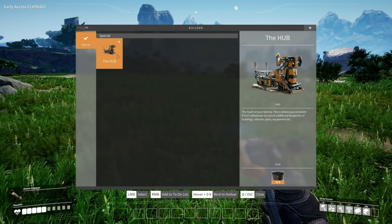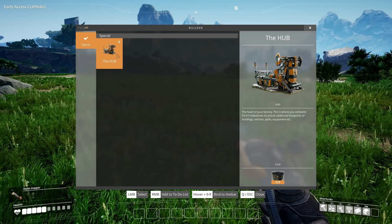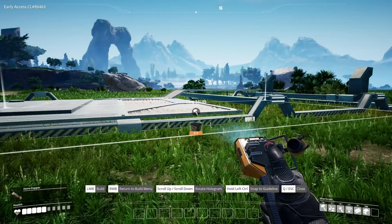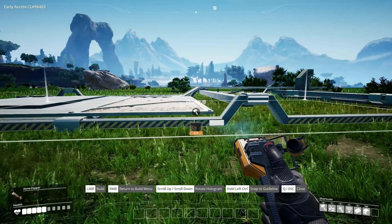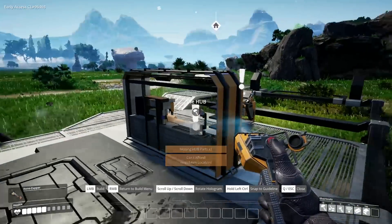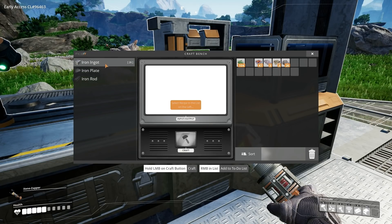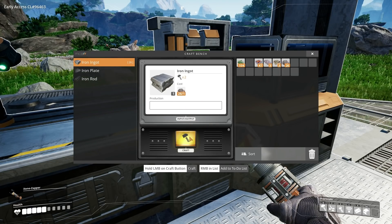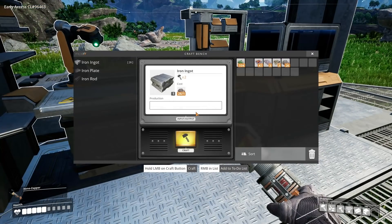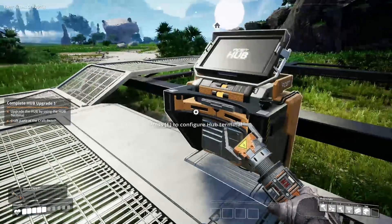The hub - the heart of your factory. This is where you complete Fix It milestones to unlock additional blueprints of buildings, vehicles, parts, equipment. I don't know which way it's supposed to face, so I'll just put it there. Craft bench - select recipe on the left. Iron ingot, craft. It says configure but there's no configuration here, it's just sort of using it. Upgrade the hub.